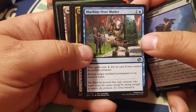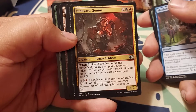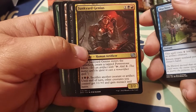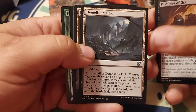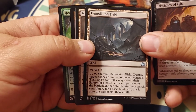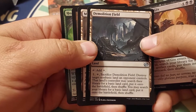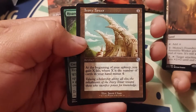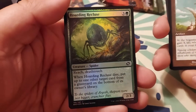Machine Over Matter — this is going to go over each artifact you control, return target non-land permanent to its owner's hand. Junkyard Genius — create a tapped Power Stone, and then pay three, sacrifice a creature or artifact — until end of turn other creatures you control get +1/+0, have menace and haste. Search your library for three artifact cards, put them into the graveyard — so lots of graveyard stuff and obviously lots of artifact stuff. Sacrifice it, target non-basic land — search your library for a basic. Not bad. Mishra's Foundry. Ivory Tower — at the beginning of upkeep, you gain life equal to X where X is the number of cards in your hand minus four.